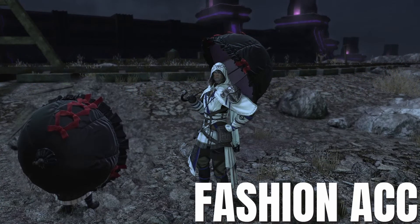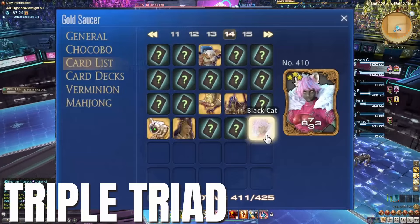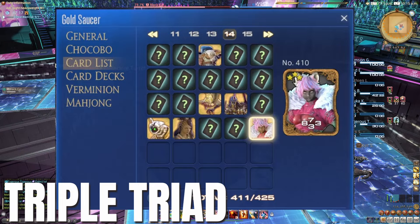Fashion Accessories — just the one: the Ribboned Parasol from the new Treasure Map dungeon, also on the Market Board. One Triple Triad card added, the Black Cat, added to both the Normal and now Savage versions of the Arcadian M1 First Raid.